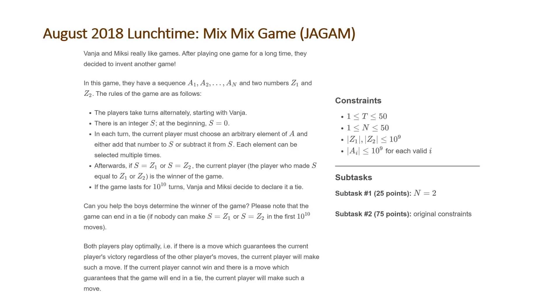The problem states Vanja and Mixie really like games. After playing one game for a long time they decided to invent another game. In this game they have a sequence A1 through An and two numbers Z1 and Z2. The rules of the game are as follows: the players take turns alternately starting with Vanja. There is an integer S; at the beginning S is equal to 0. In each turn the current player must choose an arbitrary element of A and either add that number to S or subtract it from S. Each element can be selected multiple times. If S equals Z1 or Z2, the player who made S equal to that number is the winner of the game.